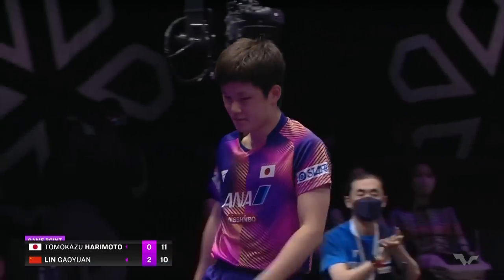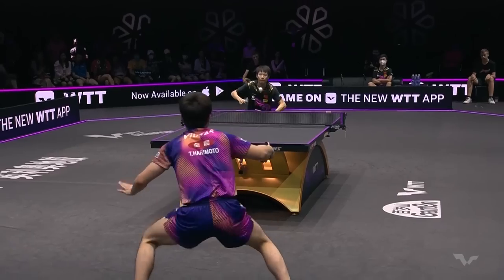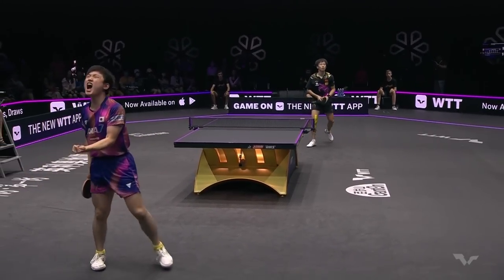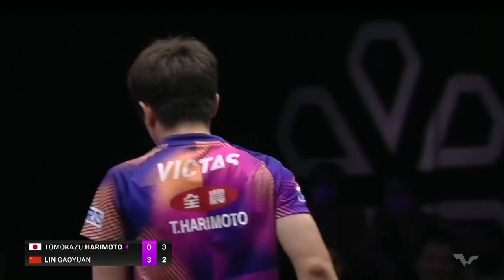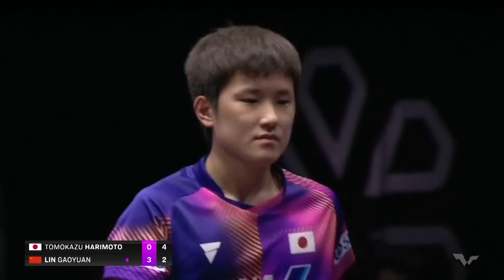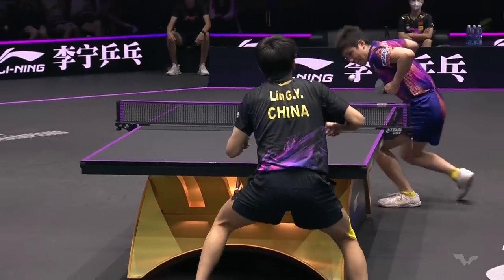He found the outside edge under the biggest pressure there, Harimoto, and he delivered. This is not the position he wants to be in — he had his back against the ropes, way behind the table. Really took his chances, and that was a rocket backhand. This time it pays off — slight adjustment and it seems like everything goes to plan from the point before. Lead of two at the first interval break for Harimoto as he tries to begin the long haul back.